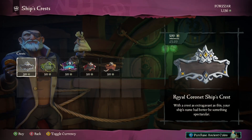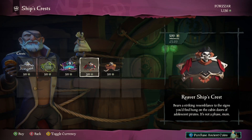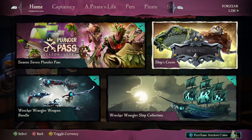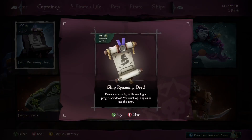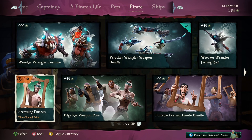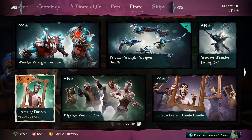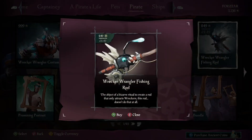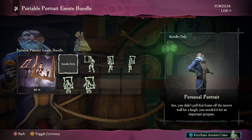These are the Premium Ship Crests which you can purchase once you own a Captain ship — you can purchase these straight away. There are others in-game which you have to purchase with gold and you have to reach certain milestones to unlock them. There is also a Ship Renaming Deed. The free emote this month is Promising Portraits. There is also a Wrecker Wrangler costume as well as a matching fishing rod, and we have the Portable Portrait Emote Bundle.